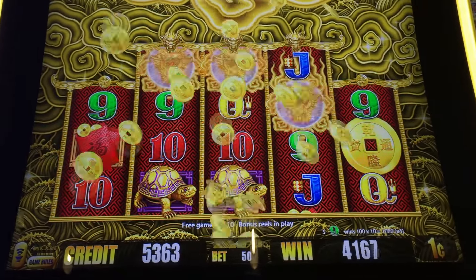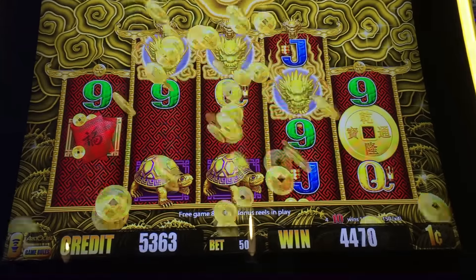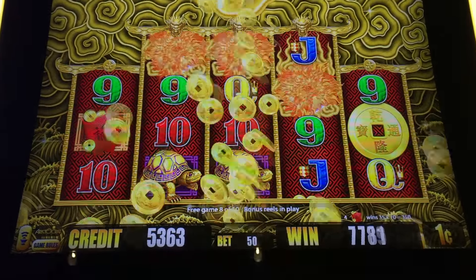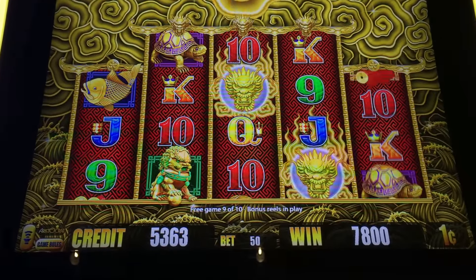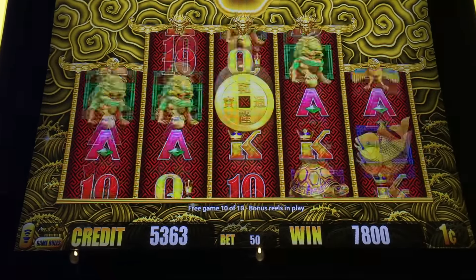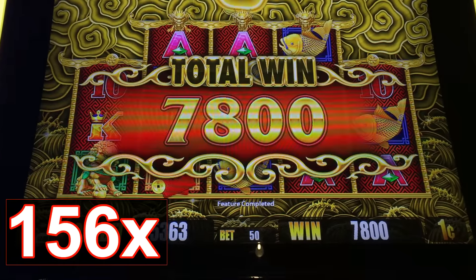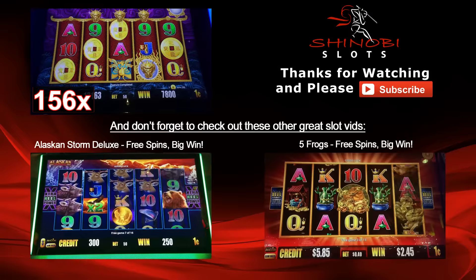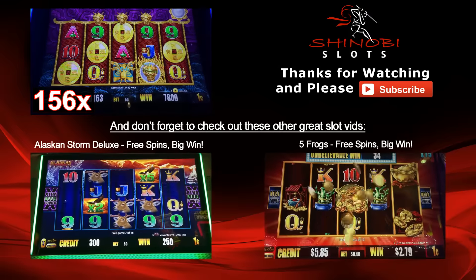Just this win alone — it's almost 50 bucks. Oh, it's gonna be 100x! We got two more spins, let's get a 30x win in here. 156 times the bet — excellent! Five Dragons Gold by Aristocrat.